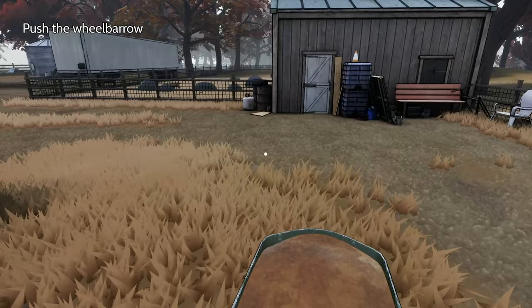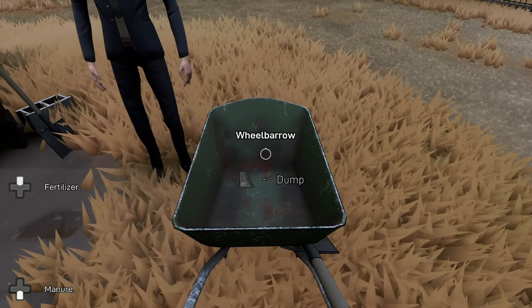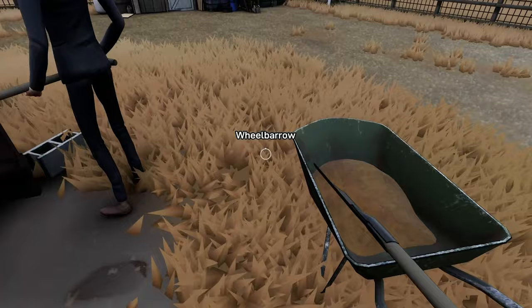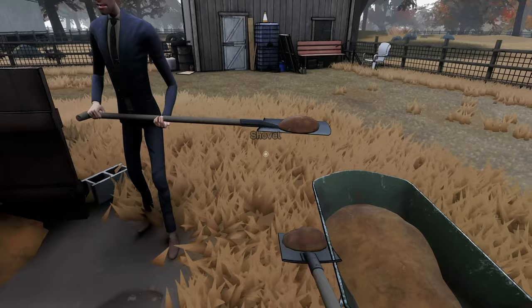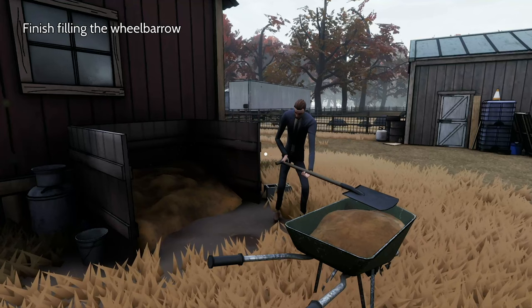Now the wheelbarrow is full, press X to chuck the spade away and push the wheelbarrow, obtaining the Hard Worker achievement. Once that's popped, restart the scene to obtain the other two achievements. The next achievement is the Lazy Bones achievement - that's for shoveling less dung than your friend. Your friend shovels five dung, so you just need to do less than that. You can do none at all and let him fill the wheelbarrow entirely, or if you want to speed it up, shovel in four to speed up the process.